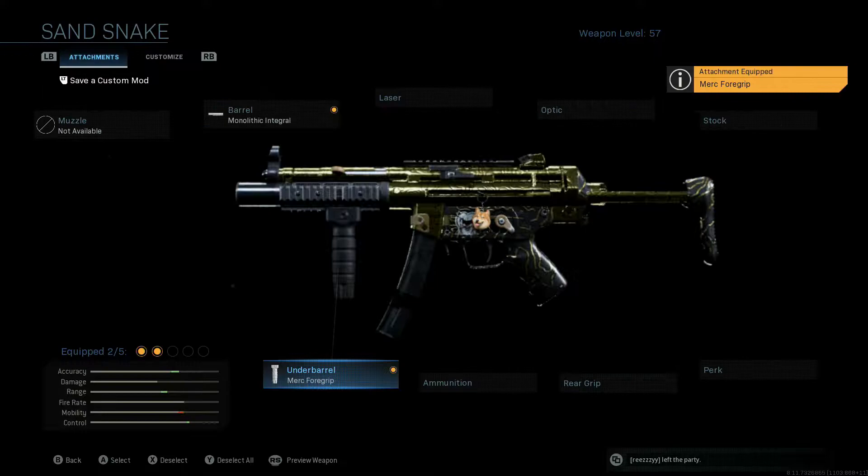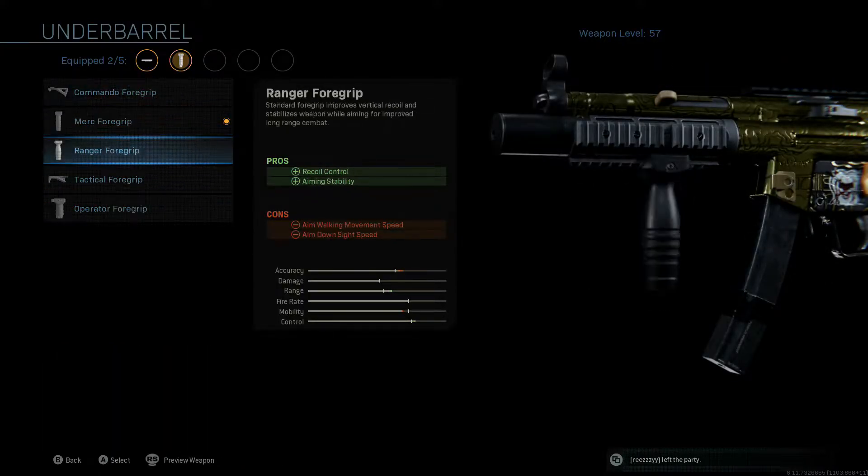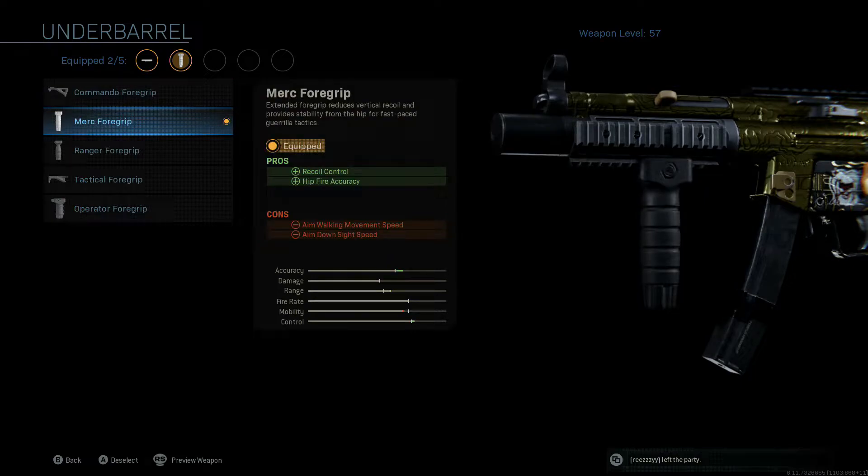With the other attachments we're going to be throwing on here, the ADS time is not affected at all. So we're going to go with the monolithic suppressor attachment on the barrel. Then down to the underbarrel, we're going to throw on the Merc 4 grip. If you take and just shift through all these stats, it's easy to tell that the Merc 4 grip is the way to go, especially when you get into trying to get hip-fire kills since we're not equipping a laser. The Merc 4 grip is what we want.